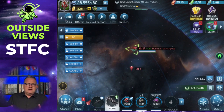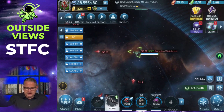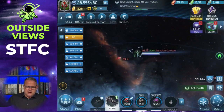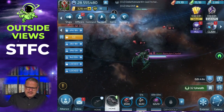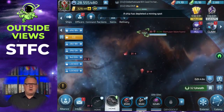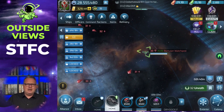Armadas come in three different kinds. There is an uncommon armada — that's the green one you're seeing right now. There are rare armadas — those grey ones. And there are epic armadas — those purple ones. If you want to start an armada, you need armada directives. For different kinds of armadas, you need a different amount and a different kind of directives.